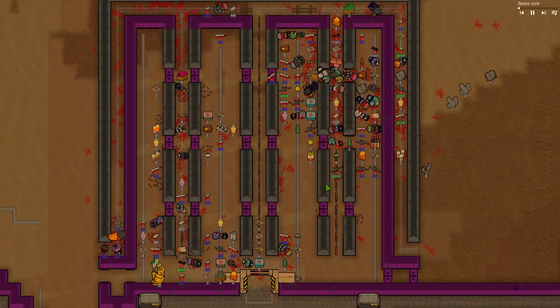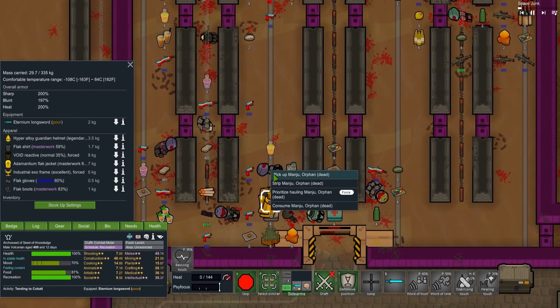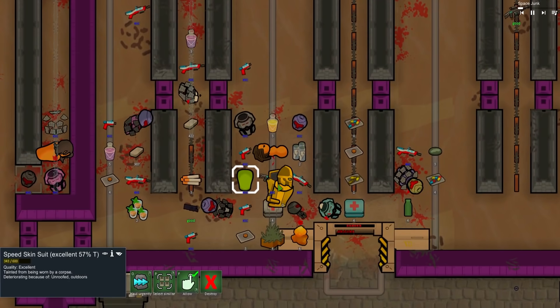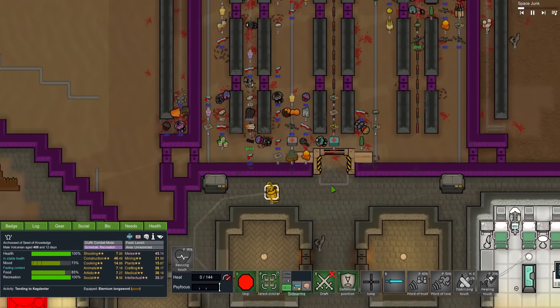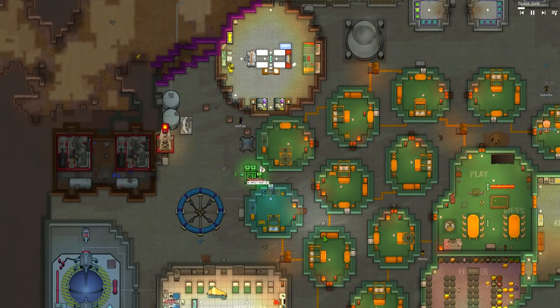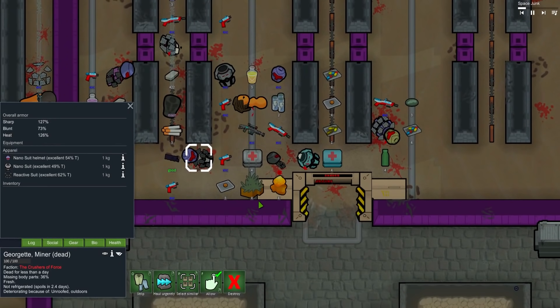Let's pick through and see if we've got any speed skin suits. There's one - Ohm, get that for us. Even though it's tainted, the 400% global work speed and plus 4 move speed - how can I say no? I'm just going to trade a little bit of defense from his flak suit for... zippy fun whiz time! Oh my god, he's so fast now.